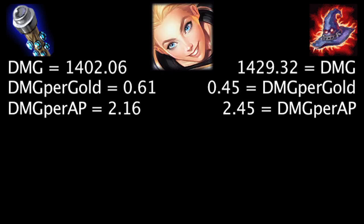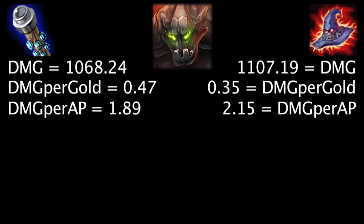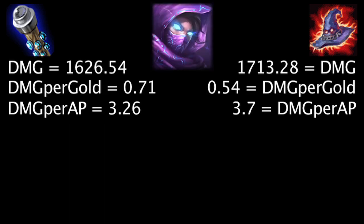On Lux, at first the Death Cap will deal 27.26 more damage, the Void Staff will grant 0.16 more damage per gold, and the Death Cap will deal 0.29 more damage per ability power. Against 39 magic resistance, the Void Staff will deal more damage than the Death Cap. On Malphite, at first the Death Cap will deal 38.95 more damage, the Void Staff will grant 0.12 more damage per gold, and the Death Cap will deal 0.26 more damage per ability power. Against 47 magic resistance, the Void Staff will deal more damage than the Death Cap.